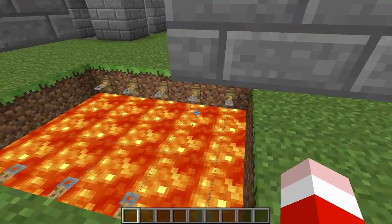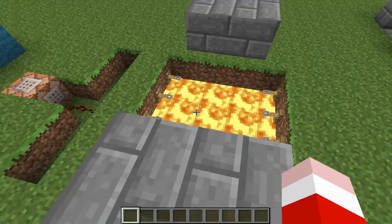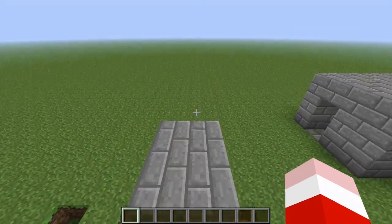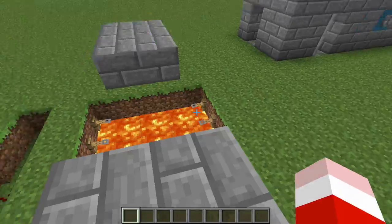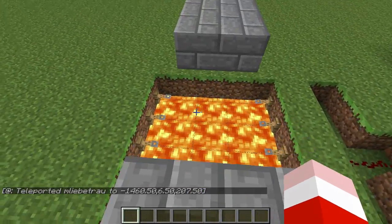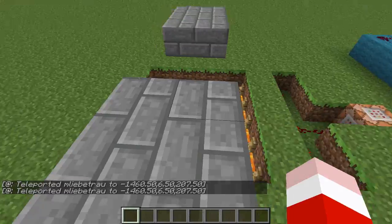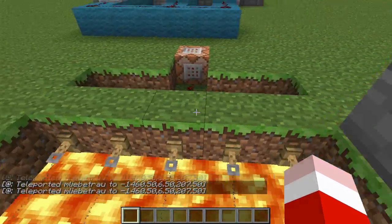Next we have tripwire hooks. This is for an adventure map idea where you want to get across — you can get across by sprinting and jumping, but if you just try a regular jump it won't get you all the way across. The tripwire hooks catch you before you fall into lava and they teleport you back onto the platform that you started on. Watch the redstone there.